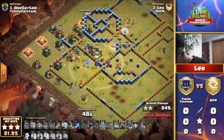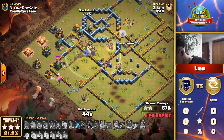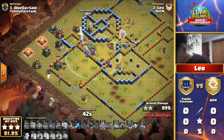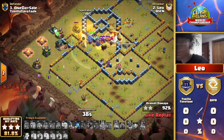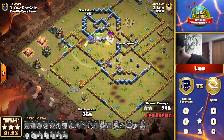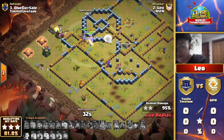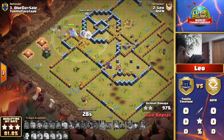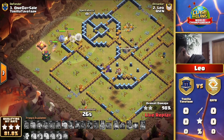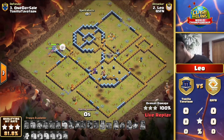With the royal champion ability right there, the scattershot goes down. Those hog riders just barely got into the scatter range and stayed alive. The royal champion has plenty of health to push through these final buildings with 40 seconds left. It's looking like we're starting off with a three-star from Leo of QSFN - he's smiling, he's happy, starting things off as the front runners in this upper bracket.